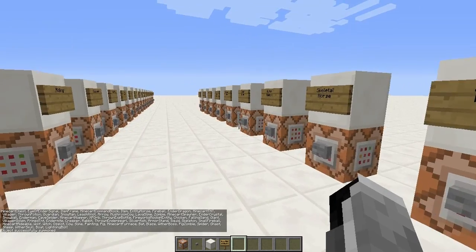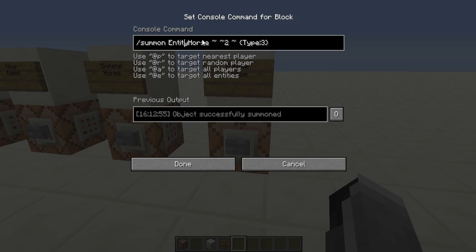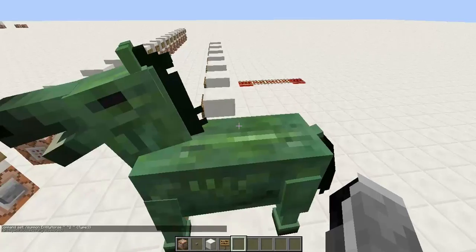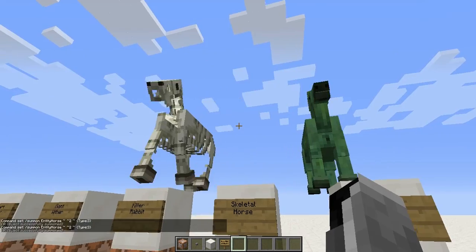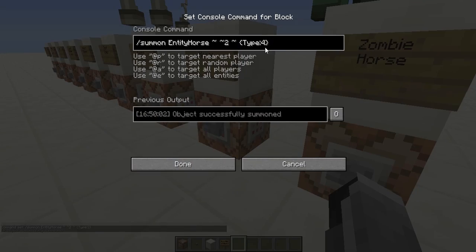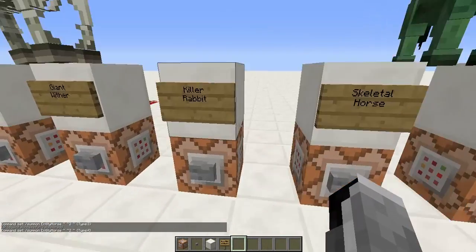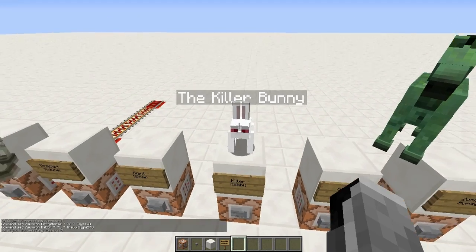Now we're going to go on to these hidden entities. To summon a zombie horse it's slash summon EntityHorse, and then between curly brackets type 3. Really simple. The next one is a skeleton horse — exactly the same but type 4. So yeah, a skeleton horse and a zombie horse, pretty cool.